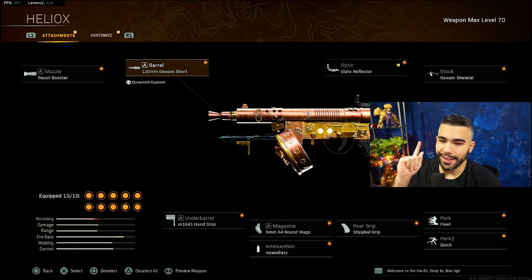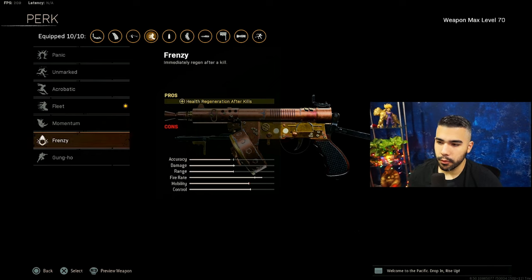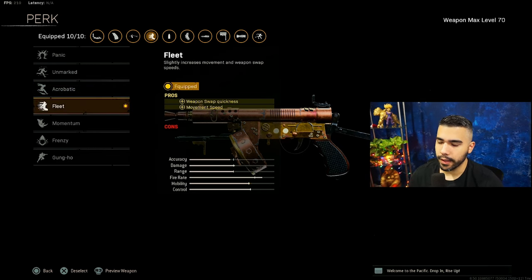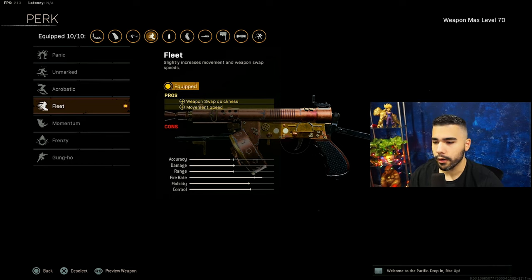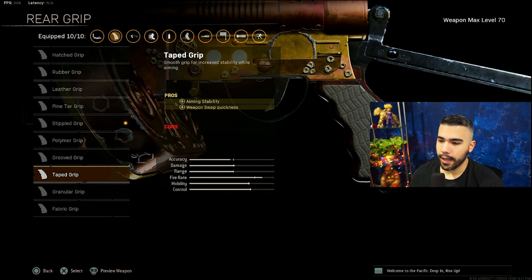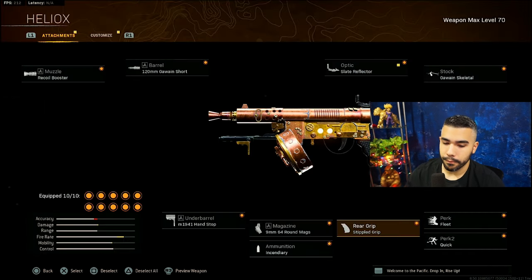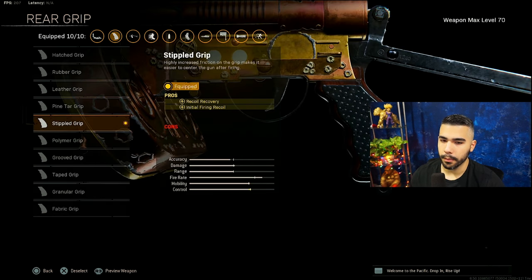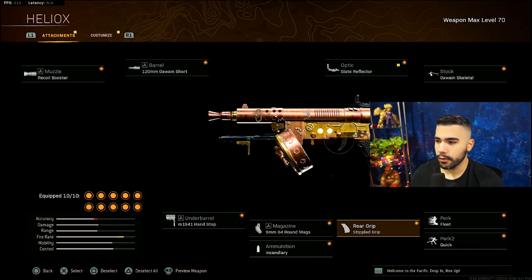This is J God's Well gun class setup. I did make one slight change — for his perk he was running Frenzy, which is health regeneration after kills. That's really good for trios and quads, but I'm a big movement guy so I like either Fleet or Acrobatic. Fleet lets you switch weapons quicker, kind of like an Amp — movement speed plus weapon swap quickness. He had Taped rear grip, which is basically weapon swap quickness too, so I switched Frenzy for Fleet and replaced Taped with Stipple Grip for the extra movement speed.